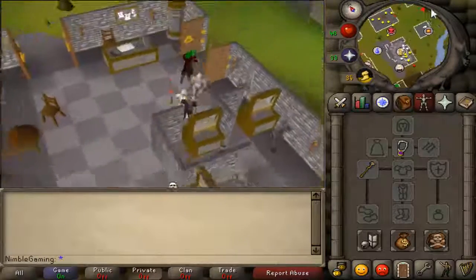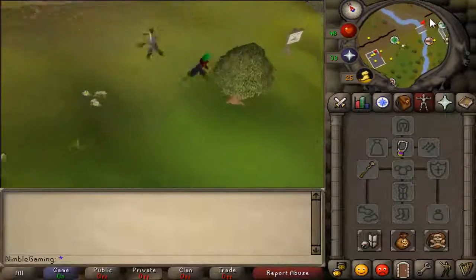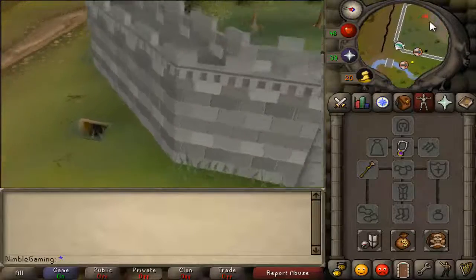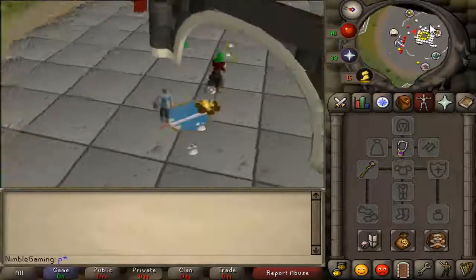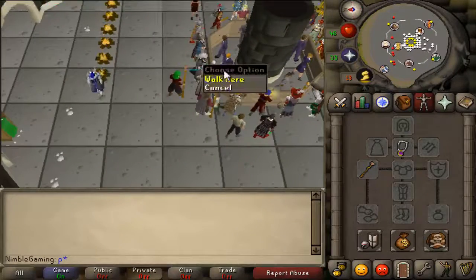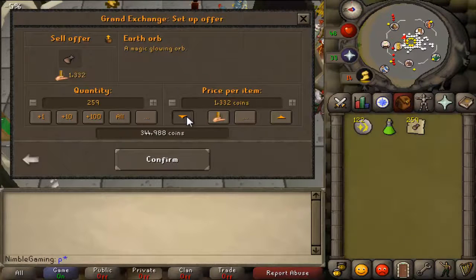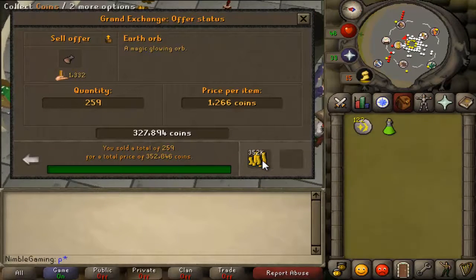Now let's just go to the GE and sell them. So now we are at the GE — let's just see how much these are worth for 259 of them. That's 344,000 gold — how awesome is that? Actually 352,000, that's even better.